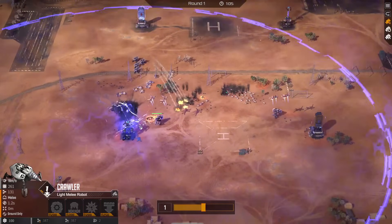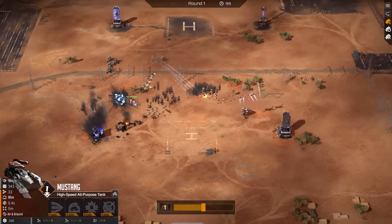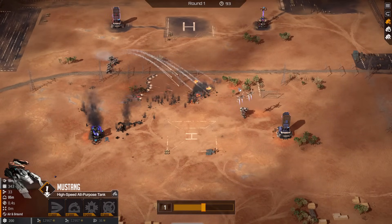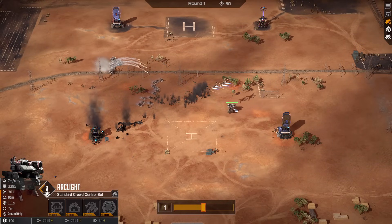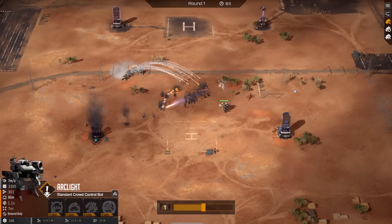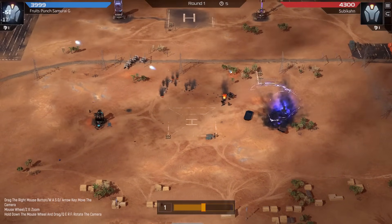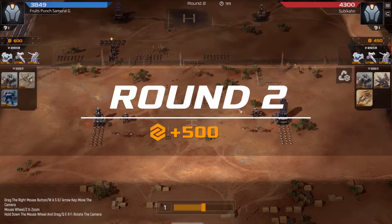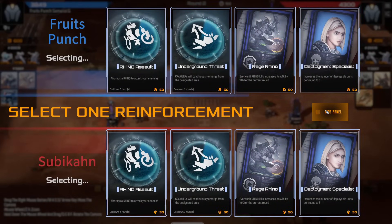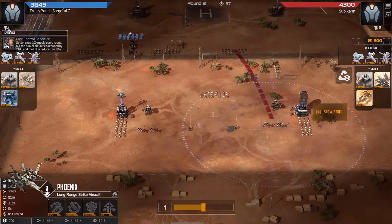Doesn't even matter too much — left side did come through anyways. Crawlers moving in, taking down basically everything else and the added mustangs can clean up the phoenixes as well. Let's see if the arc light can take down the mustangs quickly enough — nope. Cost control arc lights do not one-shot these mustangs, and that made all the difference. The arc light would have killed the mustangs quickly enough to protect the phoenix if blue was not cost control specialist.